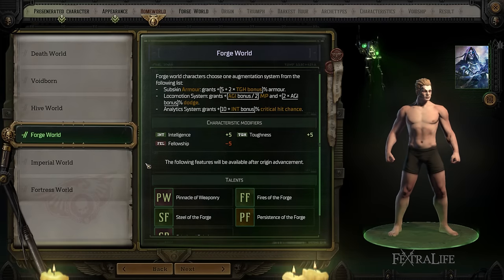Forge World is one I really like. You have the option to pick from three different things: you can gain armor, or gain more movement points and dodge chance, or gain increased critical chance. These are based off different stats. You gain Intelligence and Toughness from this homeworld and lose a little Fellowship. So this is good for an Operative, good for a Warrior, good for any sort of close-range or long-range character. All you're really losing is Fellowship, so Officer might not be the best choice, but this has a lot of application for pretty much any archetype.